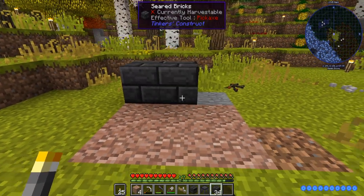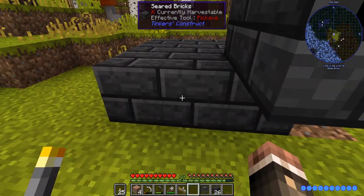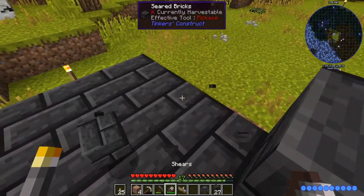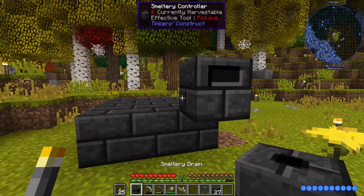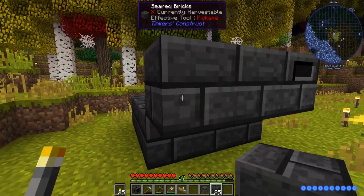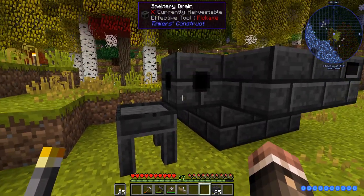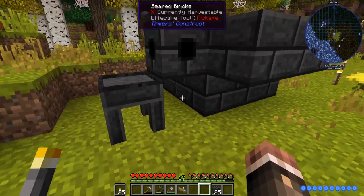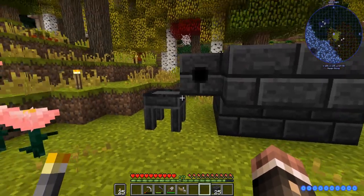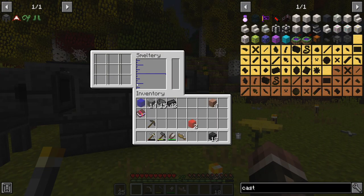In my opinion, smelteries look kind of stupid above ground; however, they function a lot better if you place them with their bottom not sunk into the ground, so you can put the seared drain right on this side and it'll look better. If this was lowered into the ground one more block, the drain would either have to go on the second level or be sunk into the floor, which I don't like. So ugly smelteries are the best smelteries. And with all of that placed, we have the bare minimum smeltery.